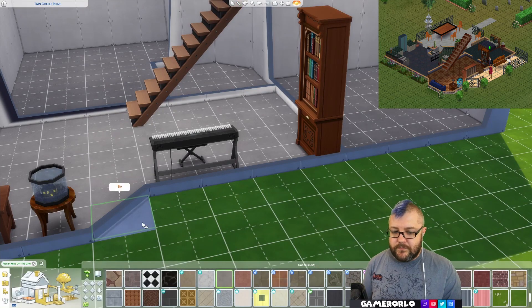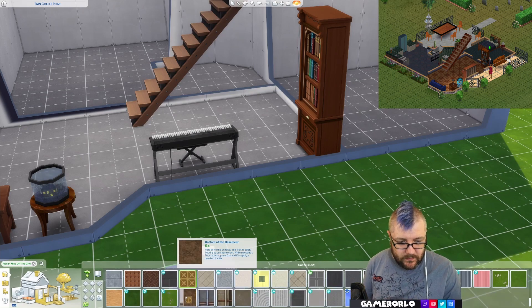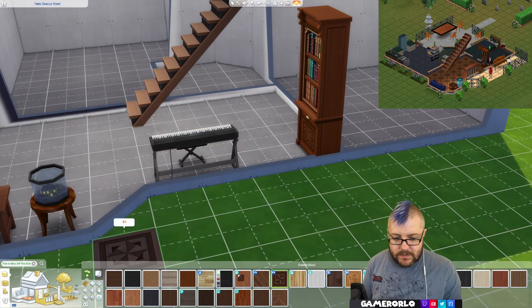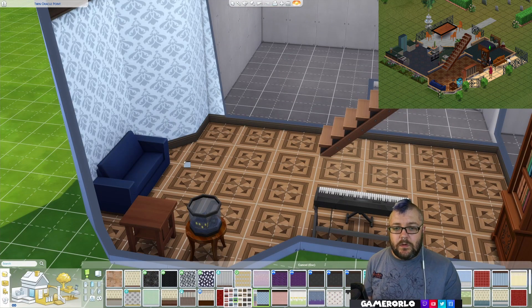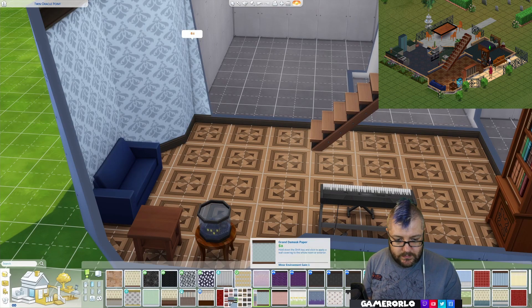We just need to do the floors, which is like a tiled parquet type floor. This could be closest to the vibe — we've got a slightly lighter colour. That's quite close to what they've got. It's not quite as dark as they have in the house, and I can't see any darker ones.